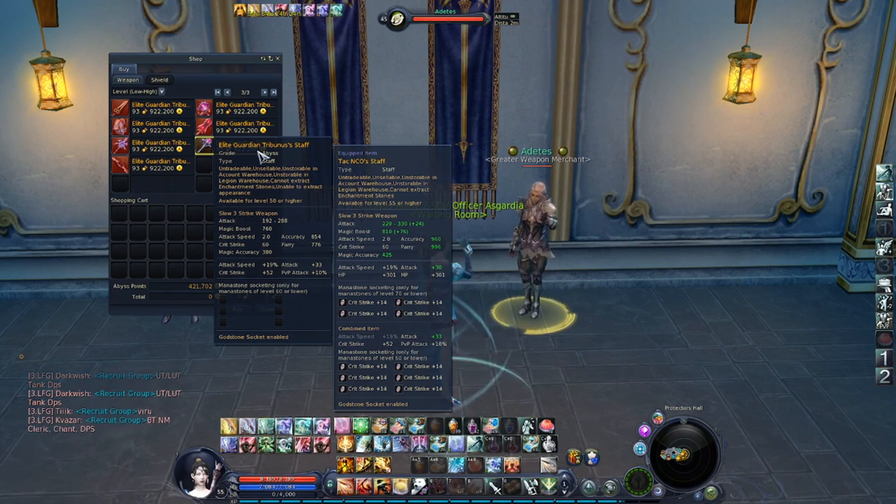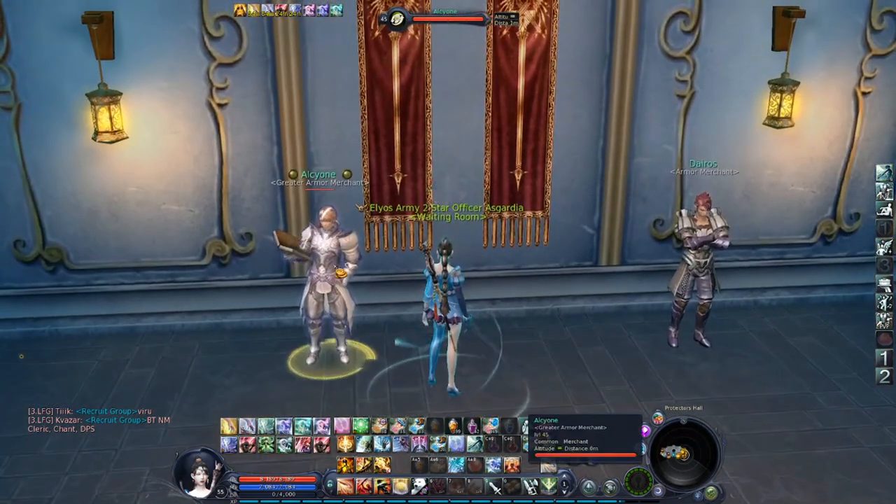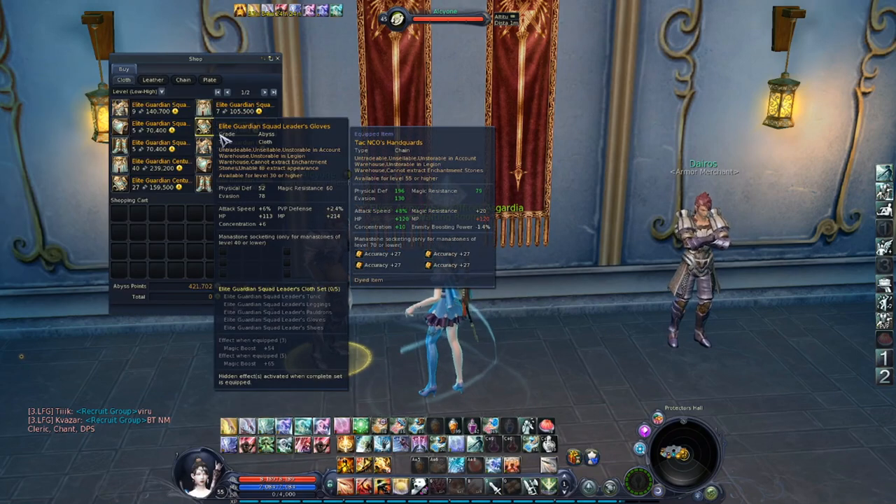Regarding PvP gear, you don't need to think that much regarding armor. Let me show you — this armor here is level 30. There are different kinds of sets, but in general, regarding armor, if you want to gear up for PvP, there is no question: farm Abyss points and buy yourself the best PvP gear in the game, and that is Abyss gear.